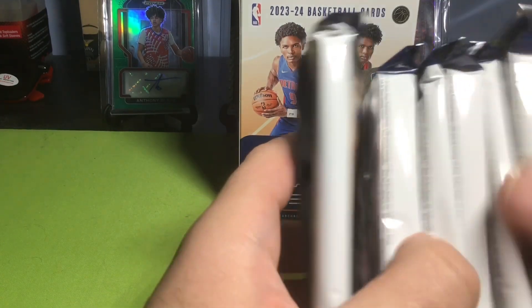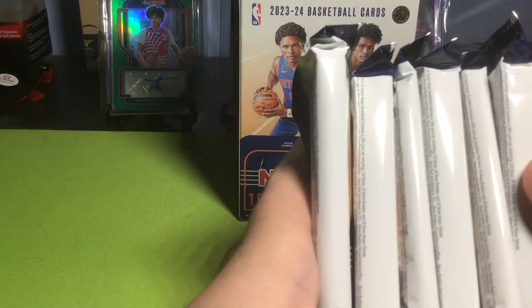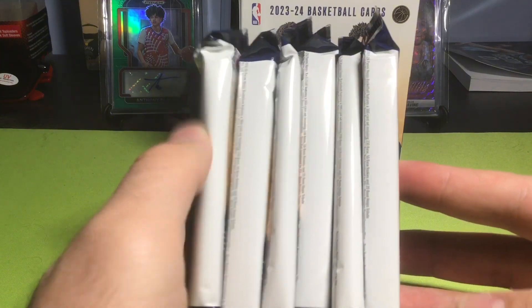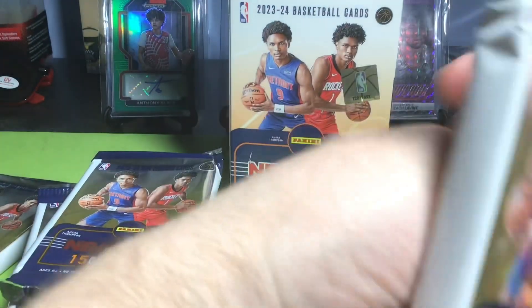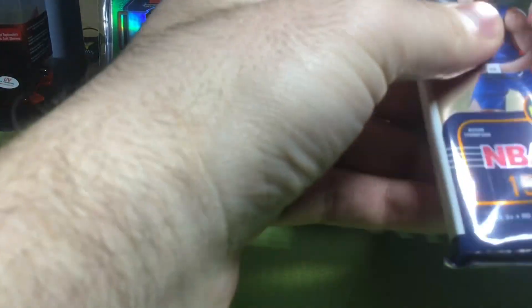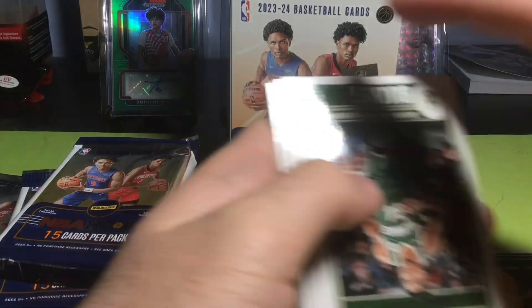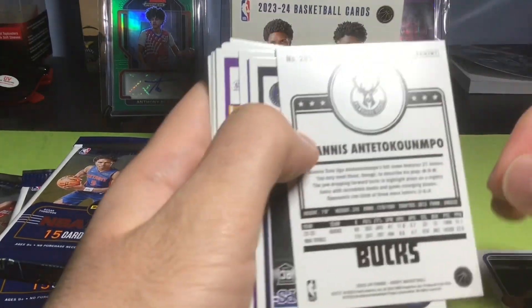I'm not sure if any are going to be thicker — maybe this one because there might be a jersey card in there. I'll put it to the side if we come across any thickness. To start this is a guy I'm high on — Anthony Black! Really good rookie for me to start with, I'm excited about that one.